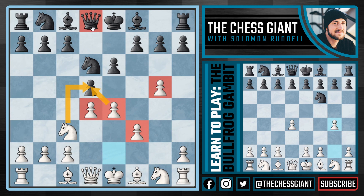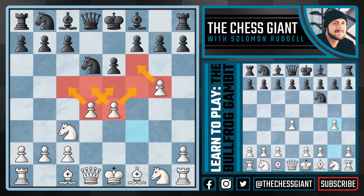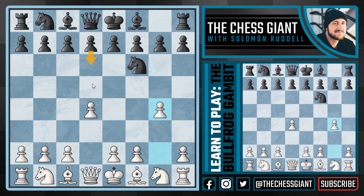If black does play d takes e4 this actually turns out to be a mistake, as tempting as it is, because we can just take back with the f pawn and now two of our centralized pawns are really looking to take control of that fifth rank, not to mention our pawn on g5 attacking both f6 and h6. This is a very fun position to play with as the white pieces, and this knight on d6 is very awkwardly placed - I mean when's the last time you saw a knight on d6 at move seven? So that covers what happens if black plays d5: we simply play g5 attacking that knight and look to really control the center.